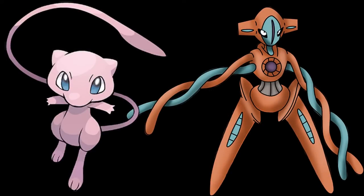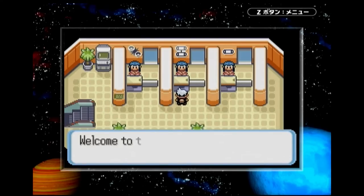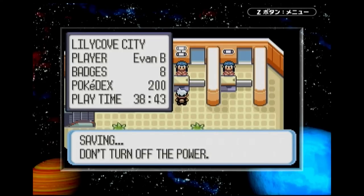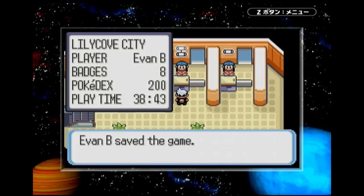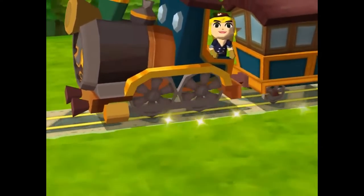As far as Mew and Deoxys go, you're in a bit of a tough spot. There is pretty much no legitimate way to get them today. The only thing you could do now is trade with somebody who got the event, but even then, after so long, how can you verify that they didn't cheat to get those events? You could definitely break the rules and get Mew and Deoxys, no problem — but if you're playing the squeaky-clean Nintendo-approved way, I'm afraid the train stops here.